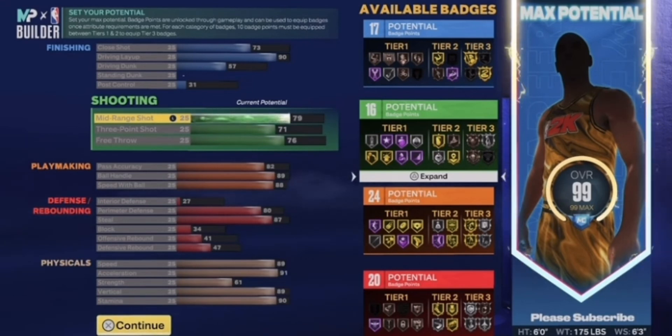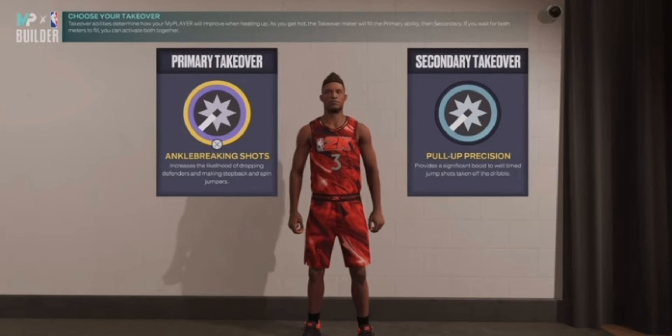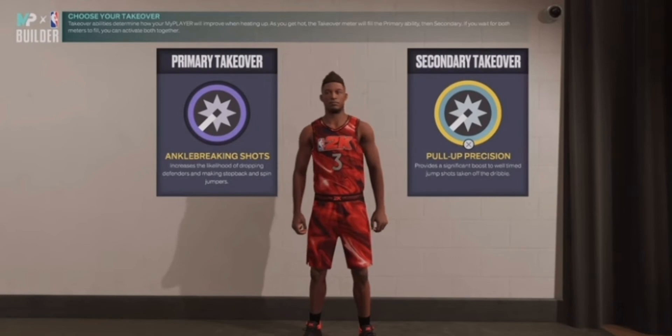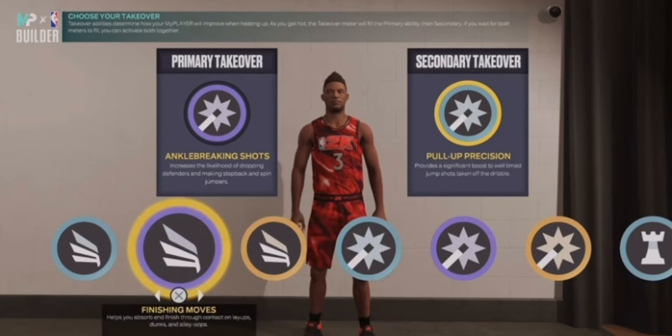The mid-range is a 79 — that's not bad. You still get the pull-up jumpers. I chose ankle breaker and pull-up precision. Just because he was breaking ankles. But y'all can choose whatever takes you want — the slash take, the shot creator take, and the playmaking take.